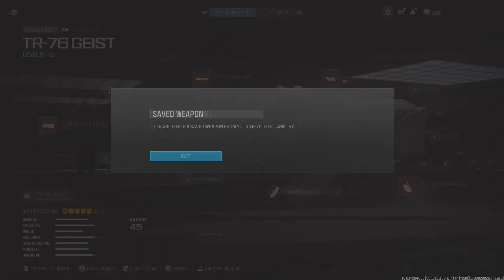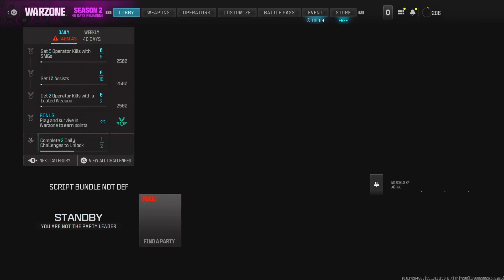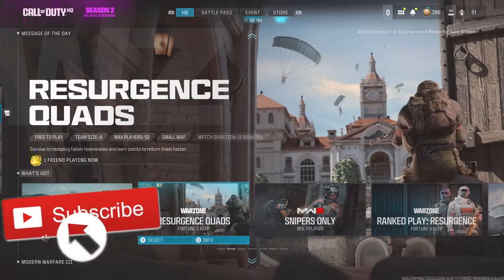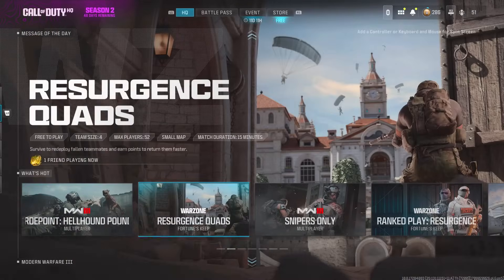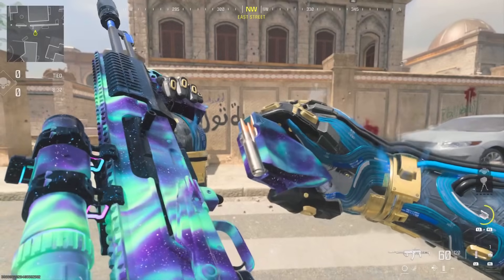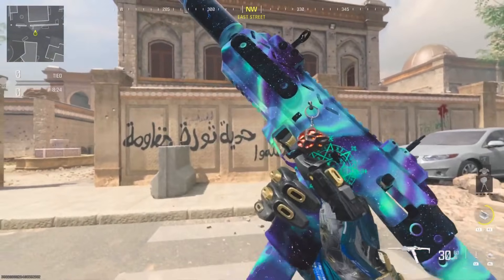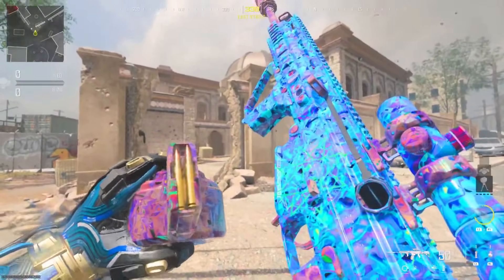From the 'What's Hot' screen, press X and then a split second after press circle. It's going to say 'script bundle not defined,' and then your private match classes will appear and you can save them as a custom mod. The timing has to be right — if you do it too fast it won't work and might take you offline, so go back to the 'What's Hot' screen and try again. If you do it too slow it'll just put you into Resurgence Quads. It still 100% works — just press the button to enter Resurgence Quads and a split second after, back out.